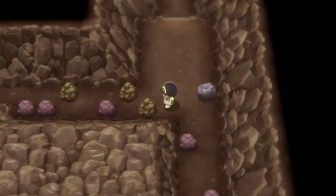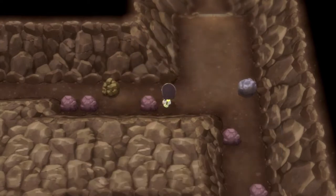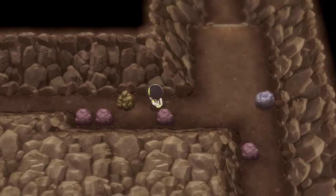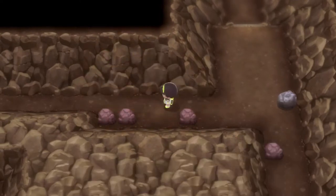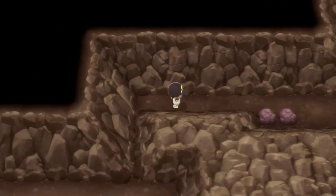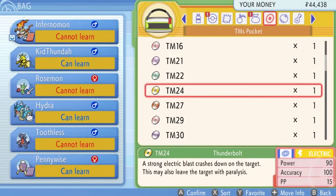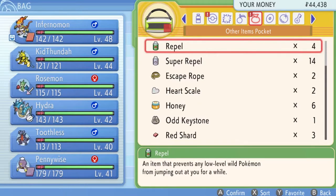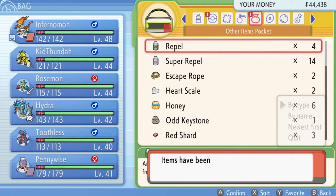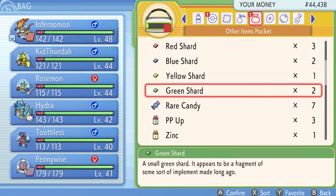Let's grab some items here — I'm pretty sure we can find some rare items too. There it is — we found ourselves a Rare Candy, which we could probably use on another Pokemon. Let me check — sorting by type makes it easy to find — we have seven Rare Candies.